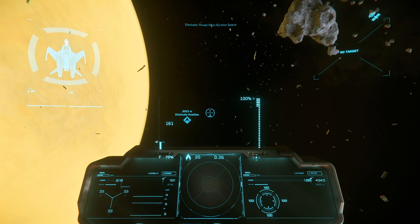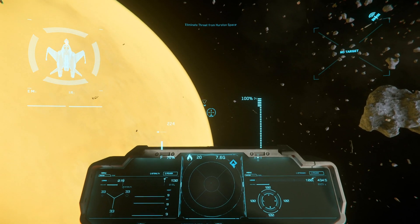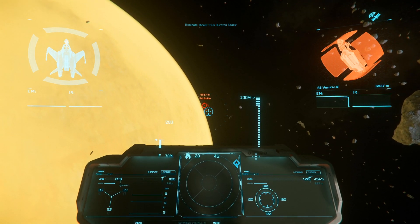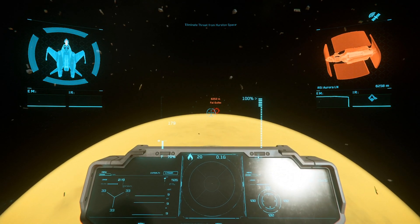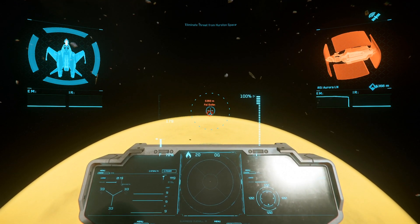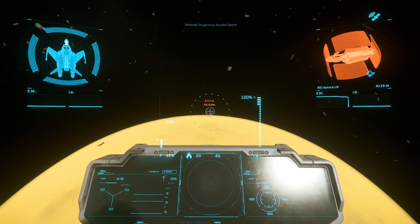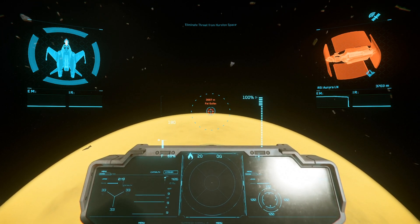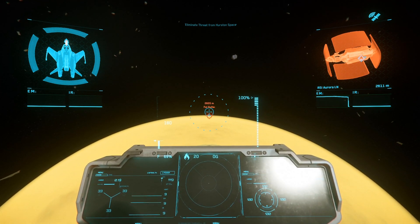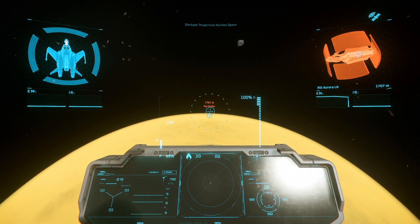So all things considered, the Mustang seems just straight-up better than the Aurora. You get an Aurora anyway, and the only things you're really sacrificing are not being able to do deliveries and not having a bed — so you can't use it to log out and get back into the same server. That's a minor annoyance at best, and since you also get an Aurora, you can just use it for that anyway. Really the only problem is that it has no missiles.